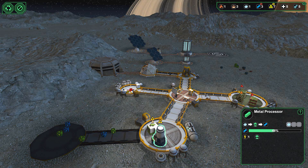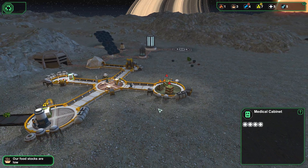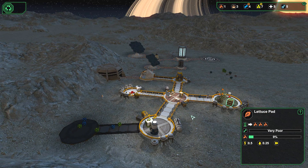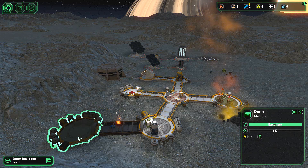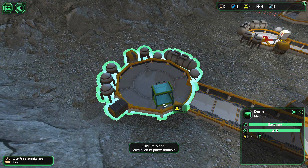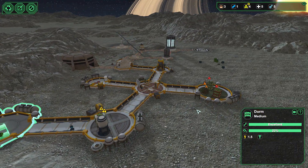So once our engineer wakes up, we can build that. We'll get some beds, and they can sleep in some proper beds — that's going to help. I know our food stocks are low — there's nothing I can do. We're going to get some beds now. Turns out beds seem to be an extremely low priority. One, two, three — everybody can sleep at once, should you choose to.